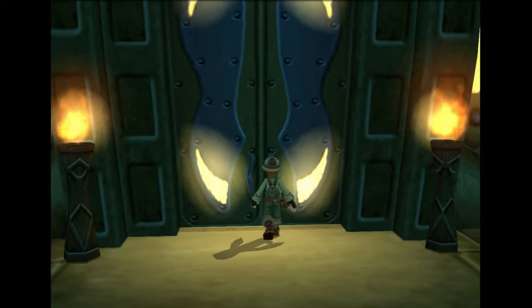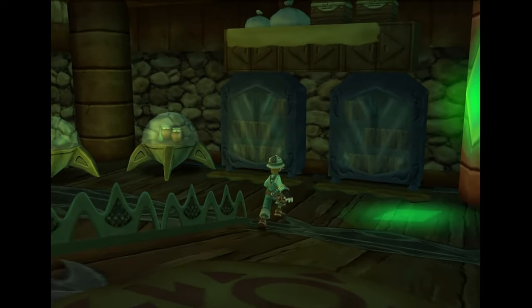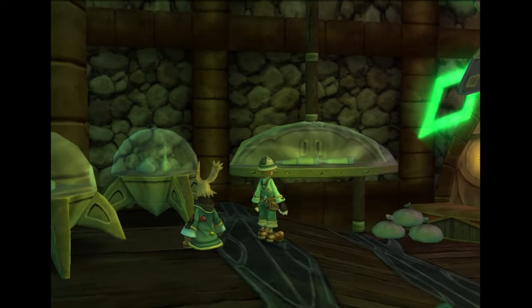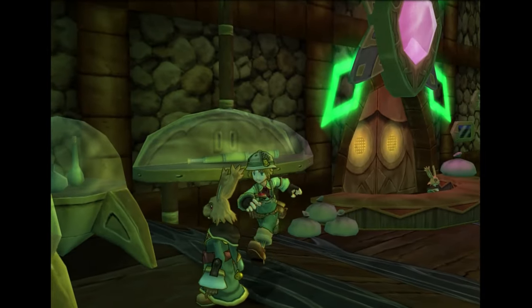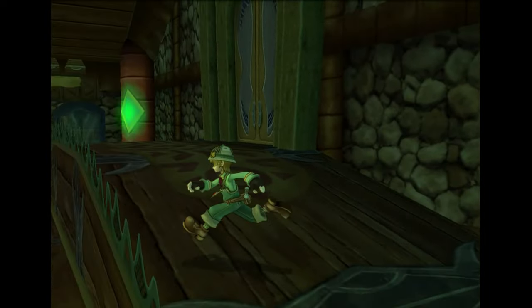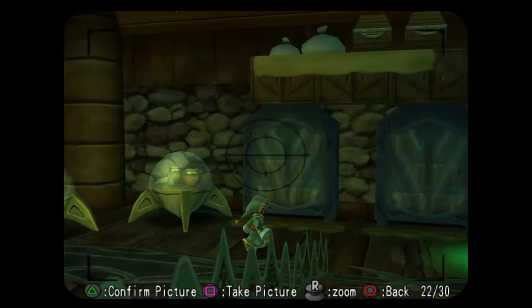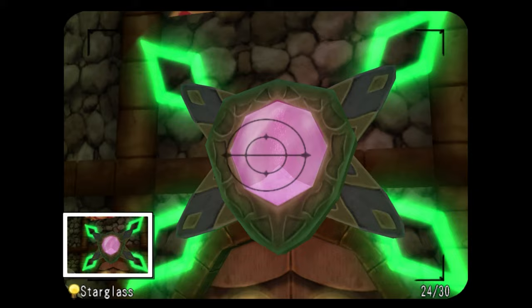Right over here at the item shop — this is the shop at the north end of the map — you're going to want to grab a photo of the peeping pole right here, a photo of the crescent shaped light right over here, and then you also want to get a picture of the star glass.